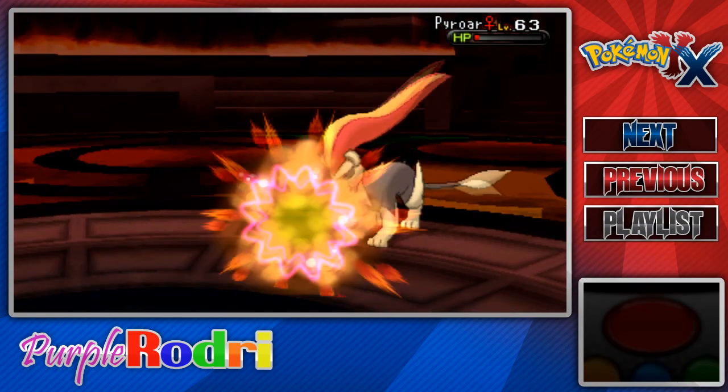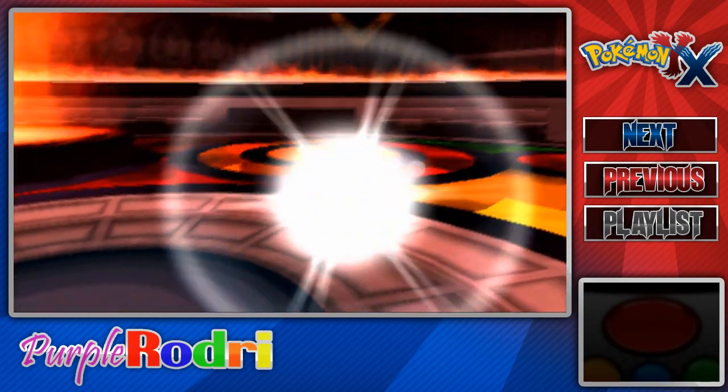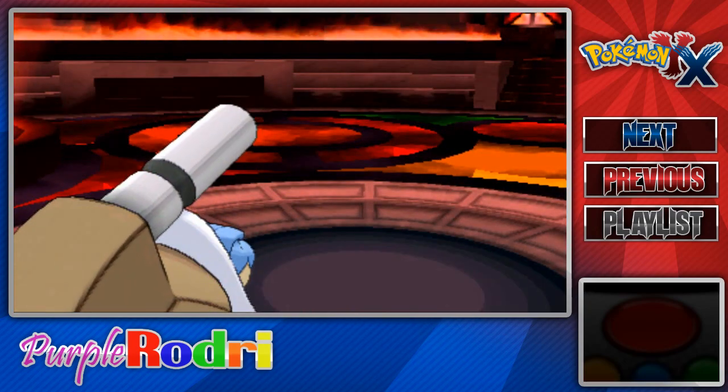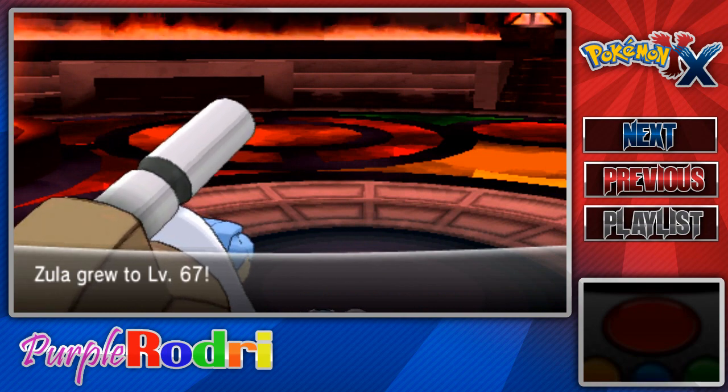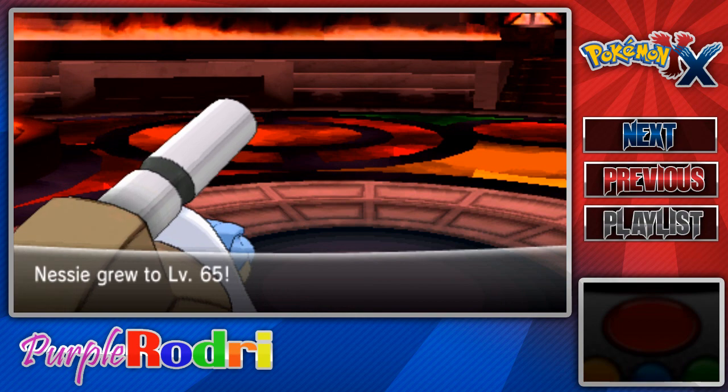Let's go with the Skull Bash — that's going to take down Pyroar. And we're moving on to Malva's next Pokemon. That's one down! We gained a level — we grew to level 67. We are a little overpowered, I would say. Nessie grew to level 65 as well.